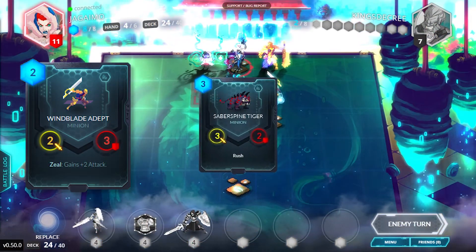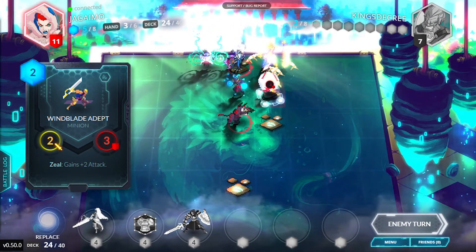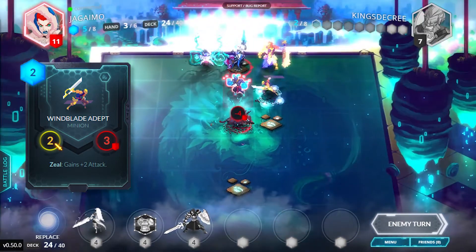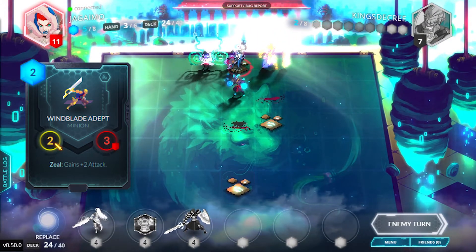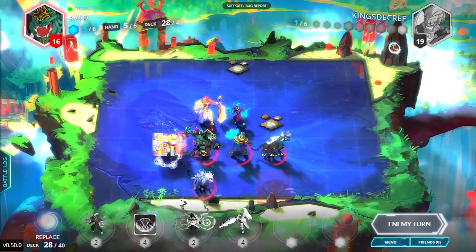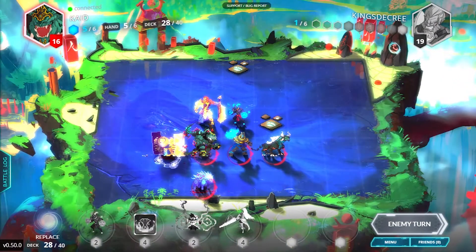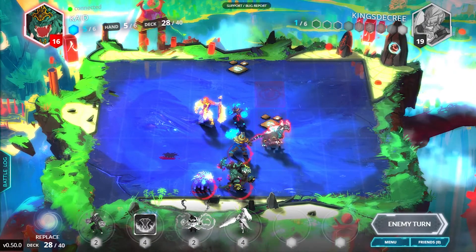Ability. This refers to any effect text on a unit card. For example, Windblade Adept has the ability of Zeal: gain plus two attack when near your general. Most units who have an ability sacrifice stats to compensate, so keep that in mind when playing versus someone with that ability. Strike back or counter attack. Simply, most units in most situations will return attack on the attacker, even if it dies in the engagement.